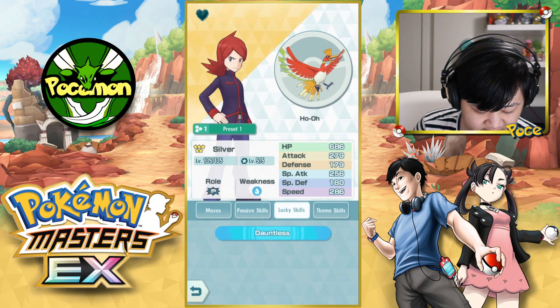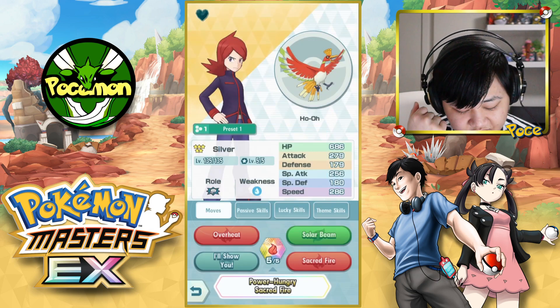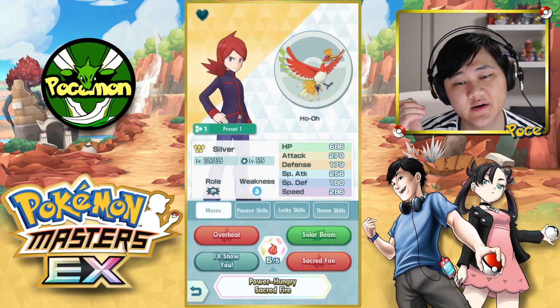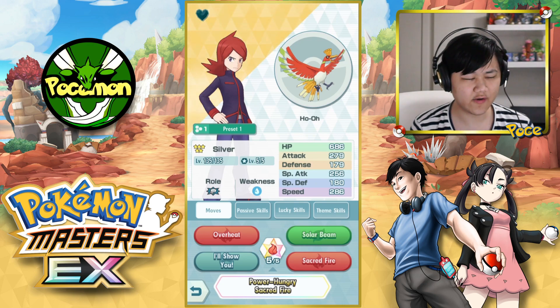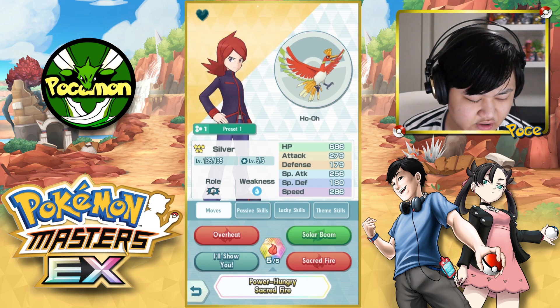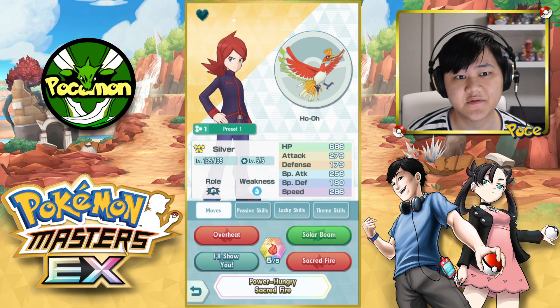We've done Overheat, which means I do have Dauntless for the Lucky Skill. In terms of the Dauntless or Sacred Fire thing — Overheat, Sacred Fire, Dauntless, Quick Track 2 — I'll go into it in more detail when we go over the Ho-Oh Guide video, which should be coming out in a few hours after this.